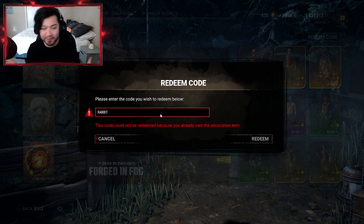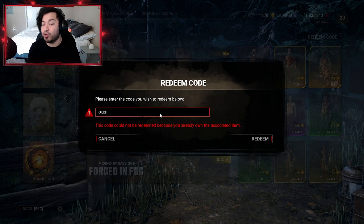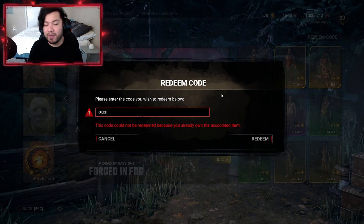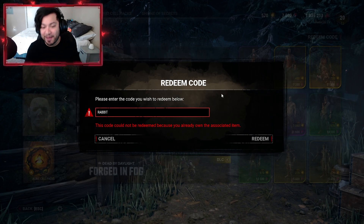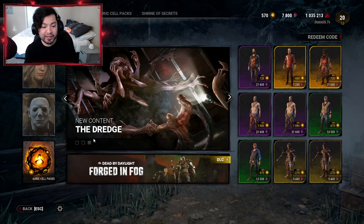There should be an icon popping up in case you missed out on the hat or the weapon. As you guys can see, nothing popped up for me because I've taken part in every single Lunar New Year event that happened in Dead by Daylight, so I already have those cosmetics.